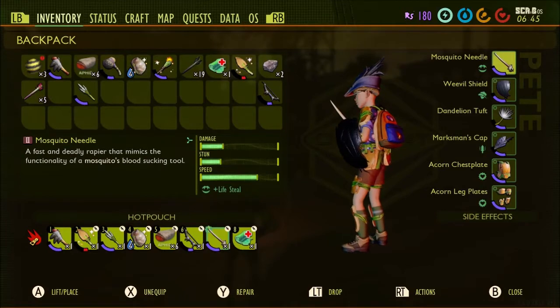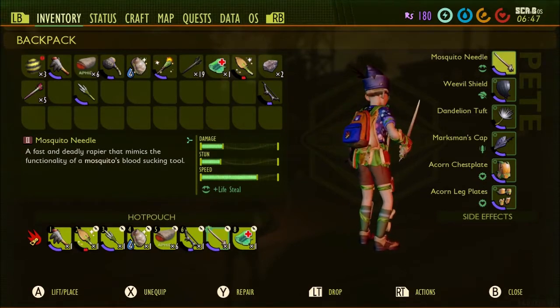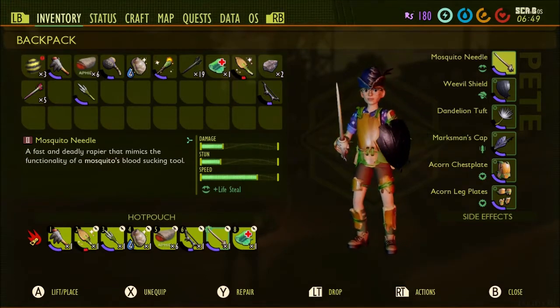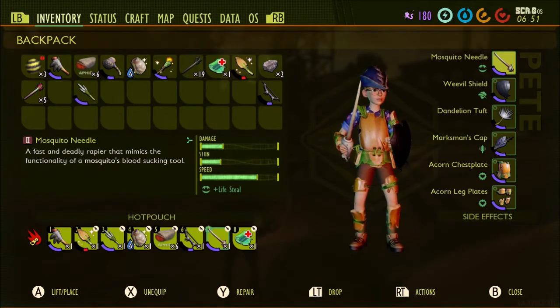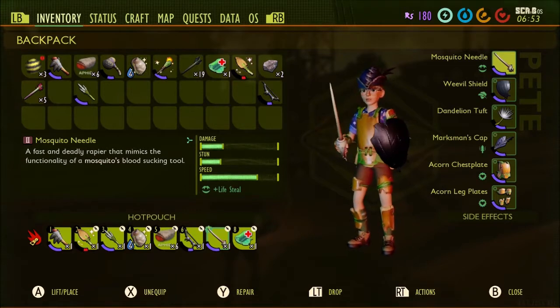This is what they look like if you get them equipped, and I gotta say I'm pretty darn excited about this. Just know that you're gonna have to kill two Mosquitoes to get enough to make the sword, and then of course the Weevil Shield — you gotta go kill four Weevils, which may or may not be difficult.